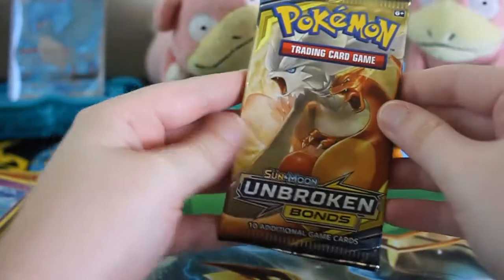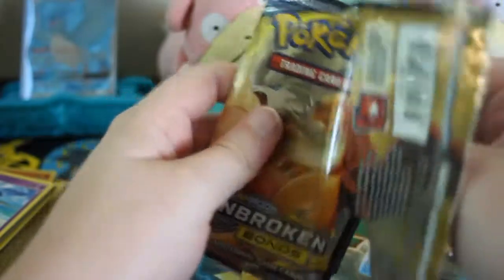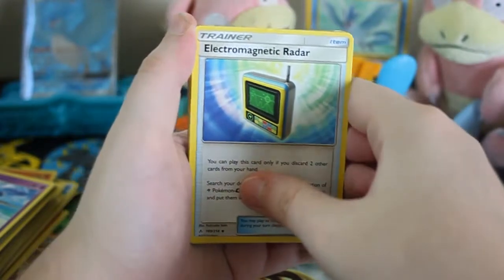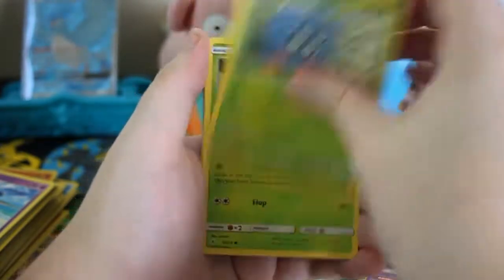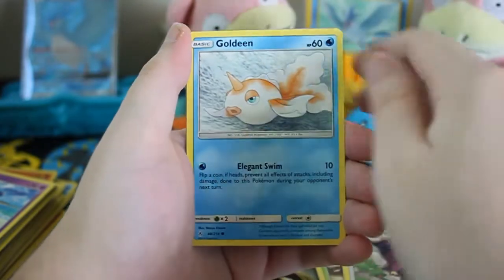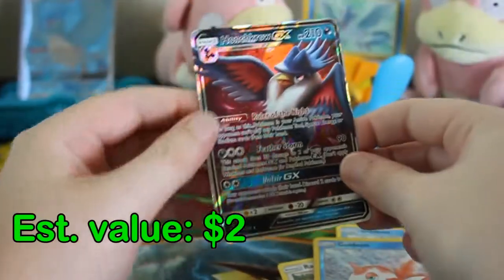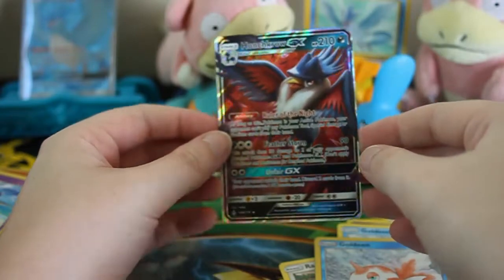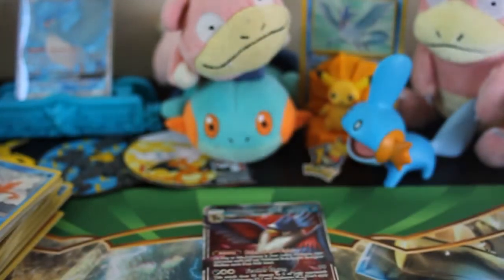Here's the final Unbroken Bonds. I really want to see what this set still has to offer. Here's a white code — we'll see if that's legit or not. It'll probably be a holo something. Electromagnetic Radar, Frogadier, Beast Bringer, Gastly, Tangela, Venonat, Rattata, Goldeen, a Reverse Goldeen, and a Honchkrow GX. I don't think I have that, so that's going to be sleeved.